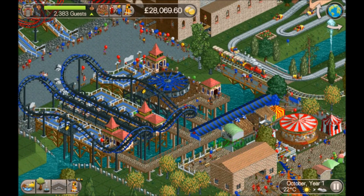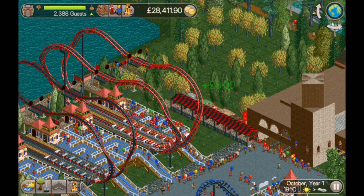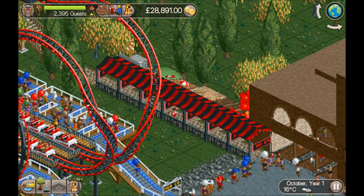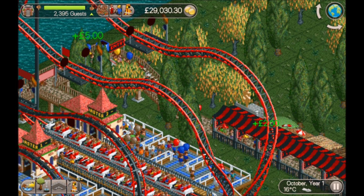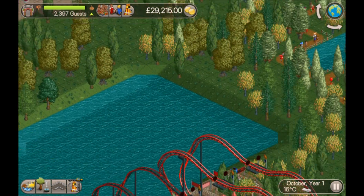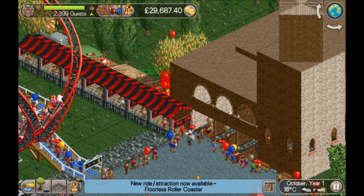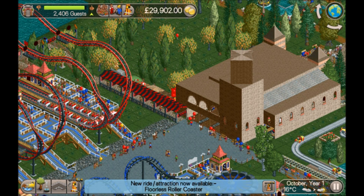I've done the same thing as the loops coasters on this side — got the merchandise shops there. One thing I've also done is added no-entry signs. I've put canvas tents on top just to hide them, but I've got no-entry signs after each and every shop. What was happening was guests would go into a shop, buy something, and then try to go to another coaster by walking backwards, and they'd get stuck. Now with the no-entry signs, if they buy something they have to go forward — they can buy something else but they must keep going forward, so they always end up coming out of the queue line properly.